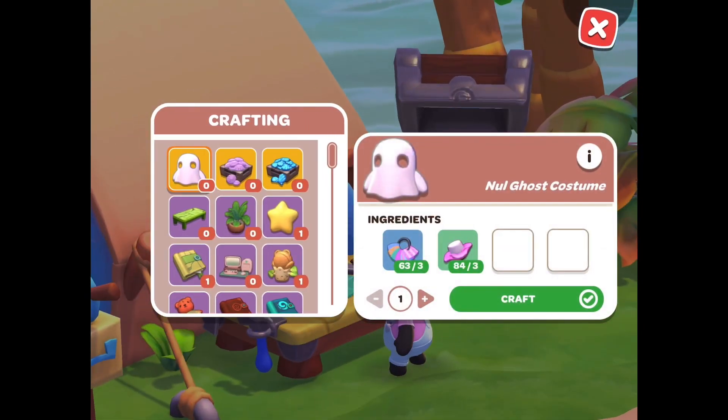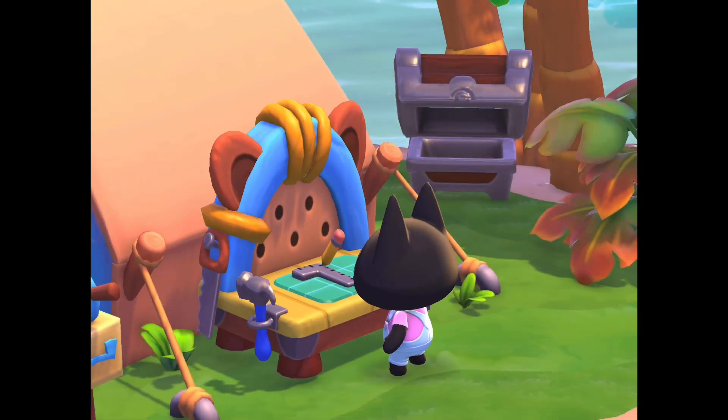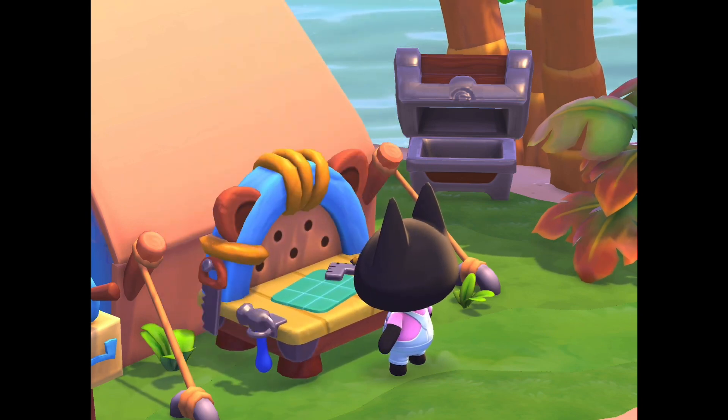The second is a 3-heart gift, and it is another book — Interactive History of Chocolate. It requires a blank book, a mechanism, a spark, and 3 chocolate coins, and it is unlocked after reaching level 3 with Top Hat.